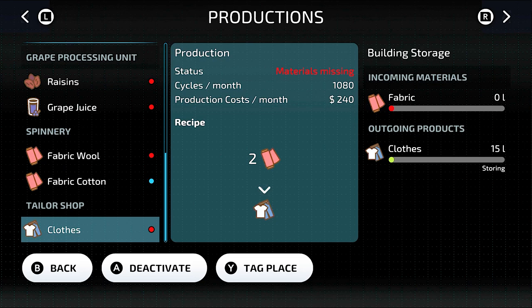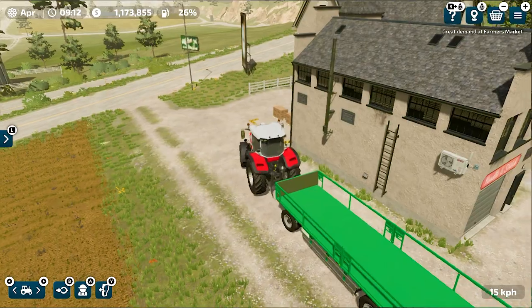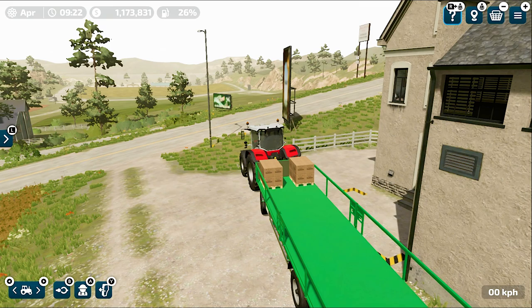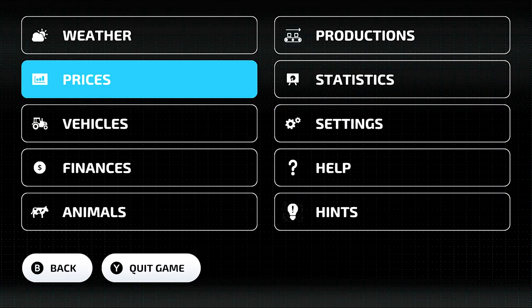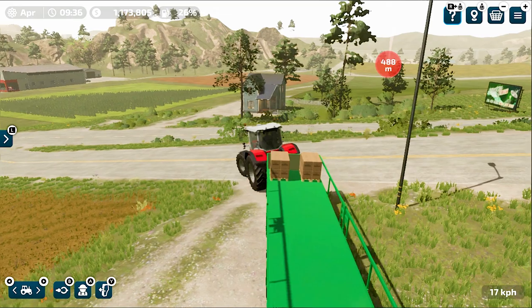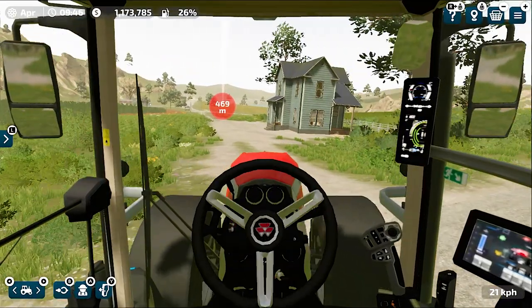I'm going to park this trailer here and skip some time. The production is already started! Skipping some more nights — we are finally in the month of April, where you get the maximum price for clothes, and we already have two pallets of clothes, which is really really good. Let me load these pallets up — two pallets loaded perfectly on this trailer. Now let's see where we can get the maximum price.